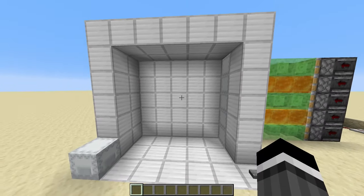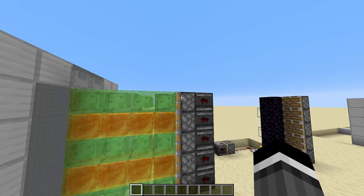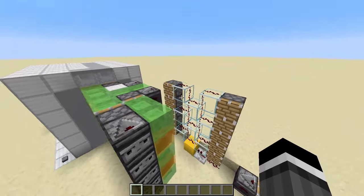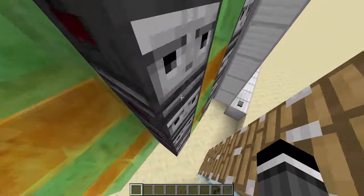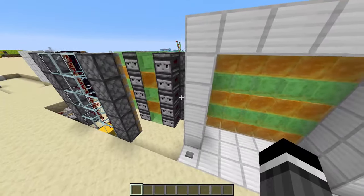The way this thing works is actually relatively simple. These are all separate flying machines — this here is a separate flying machine and this here is another separate flying machine. And then we have these little activation systems that basically allow the door to open and close. All of these pistons here will fire and then they will update all of these observers, which then updates all of these flying machines, allowing the door to open.